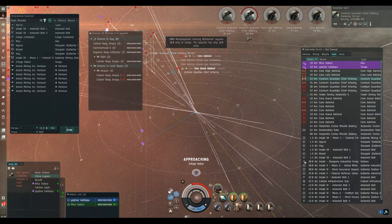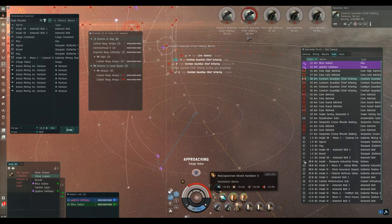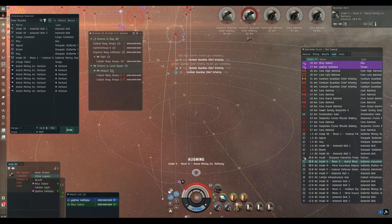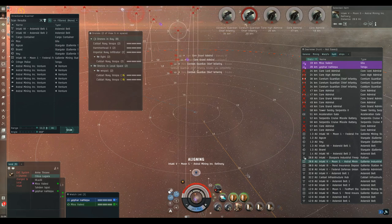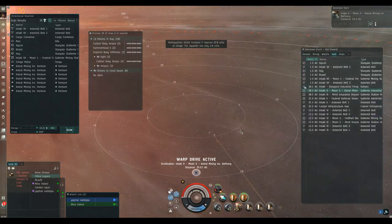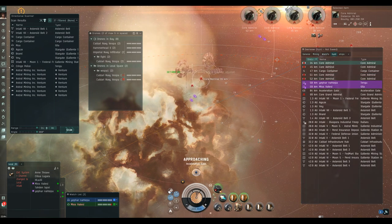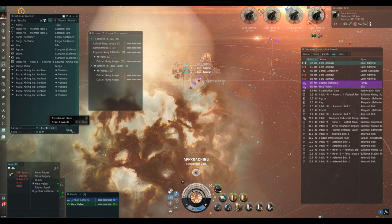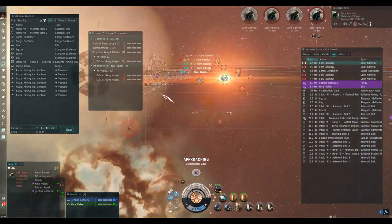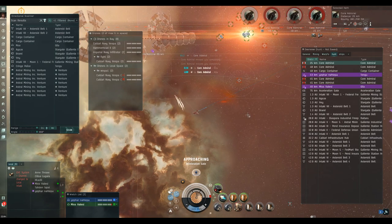I should mention these are literally grab-and-go Gilas. The Gila I'm flying is your off-the-peg passive fit — nothing has been changed for this site. Miss Fallacy's Gila is slightly different with a passive regen boost. The Tengu's fit is YetFar's business — I'm not going to go into the details; when it dies you can see the kill mail. Arriving back on grid after my little regen, I've got shields and capacitor back. Miss Fallacy has taken a bit of aggro but with hardeners running it shouldn't get too hectic.